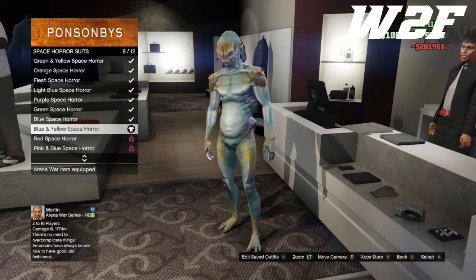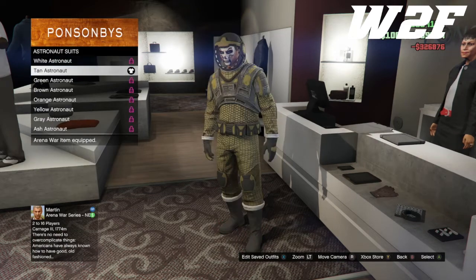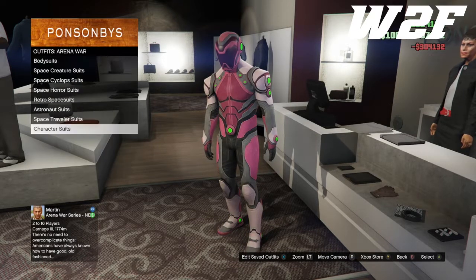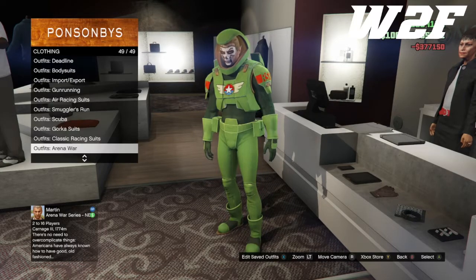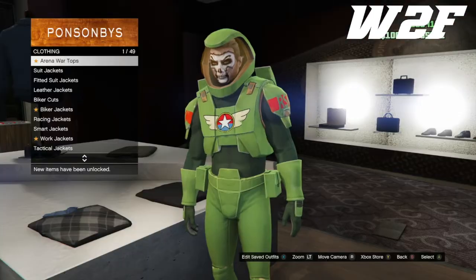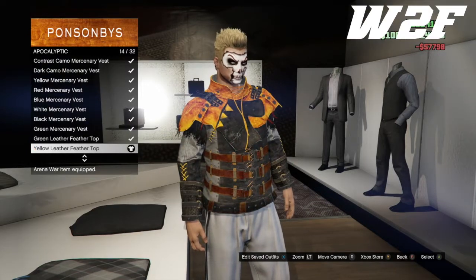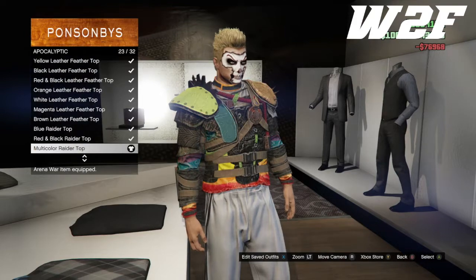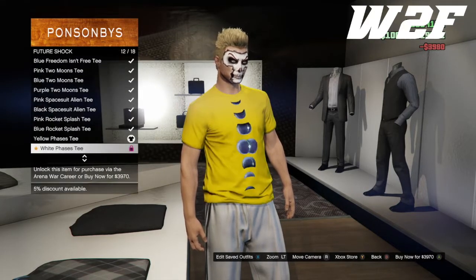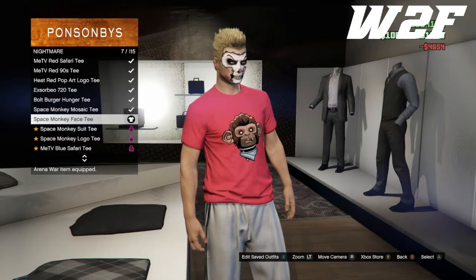These outfits are awesome, by the way. Those alien outfits are freaking crazy — what was Rockstar thinking? We finally get the monkey outfit, and there's the Space Ranger, which is kind of like a knockoff version of the Space Ranger outfit from story mode. Rockstar could have given us the nicer-looking version, but whatever. There are so many outfits and so many tops that I had to speed the footage up.